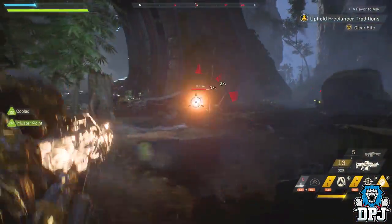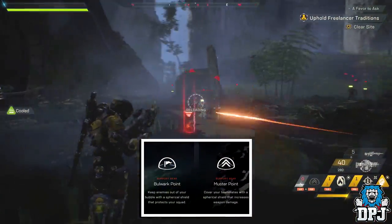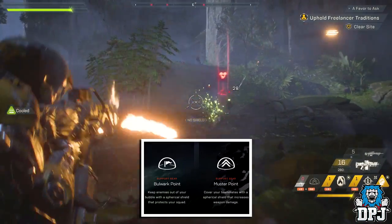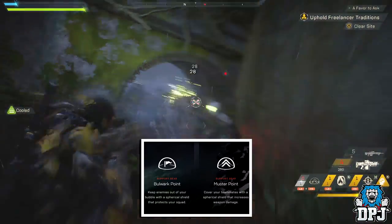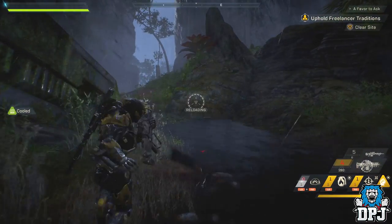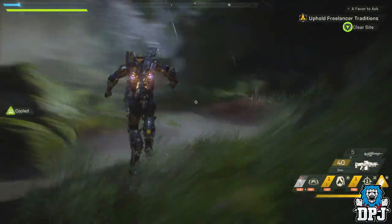The Ranger also has Support Gear bound to both bumpers pressed together. Bulwark Point keeps enemies out with a spherical shield that protects your squad, and Muster Point covers teammates with a spherical shield that increases weapon damage. The Ranger — the average joe, the jack of all trades — will this be the javelin you take into the world of Bastion?